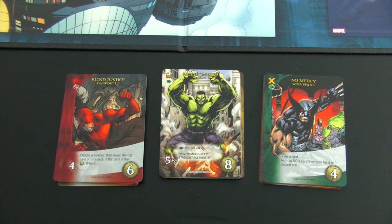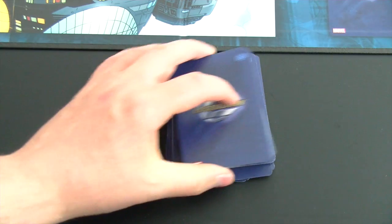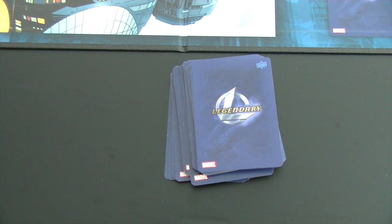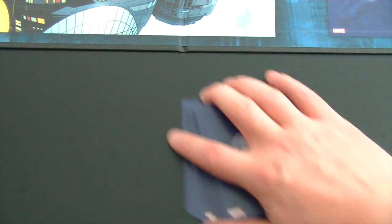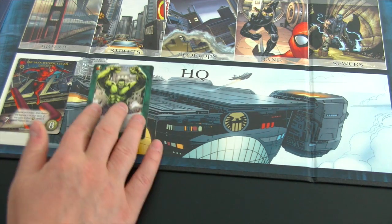I'll give the villain deck a good shuffle before assembling the hero deck. I've picked Daredevil — a pick, not a random draw, because I need that MK hero. I also decided to go with Hulk and the new Wolverine from the Dark City expansion. I've never played with Hulk before, so that's yet another factor for me to lose. Let's build the hero deck with the heroes and 12 face-down bystanders, give it a good shuffle, then populate the HQ with our first five heroes.